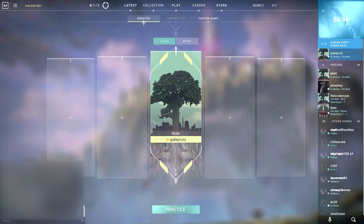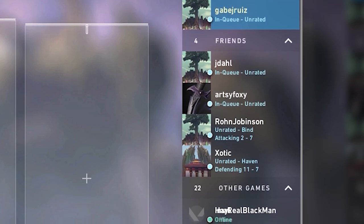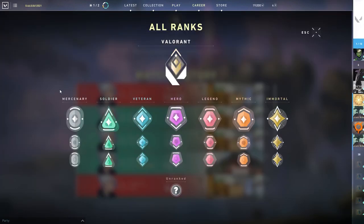The play tab is actually how you get into the games. You'll see your friends listed on the right-hand side of the screen and the scores of the games they are in. While we didn't get a chance to go over ranked play in the alpha, we did see a sneak peek at the tiers. Instead of League of Legends' Iron, Bronze, Silver, etc., it's Mercenary, Soldier, Veteran, Hero, Legend, and Mythic — and at the very top, Immortal.